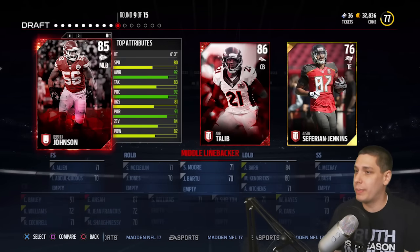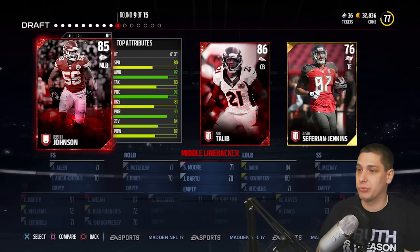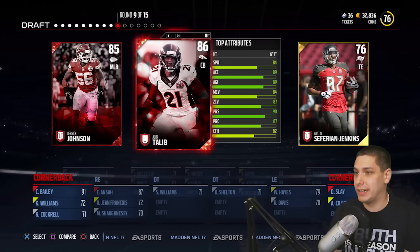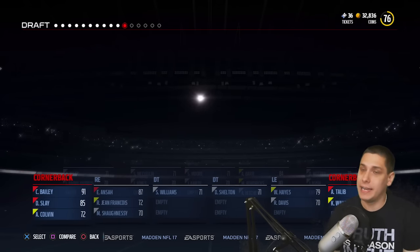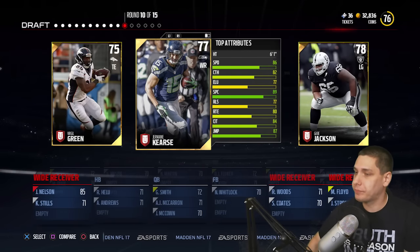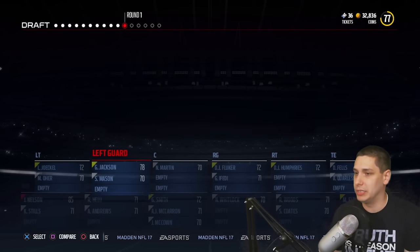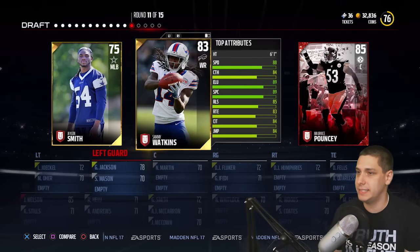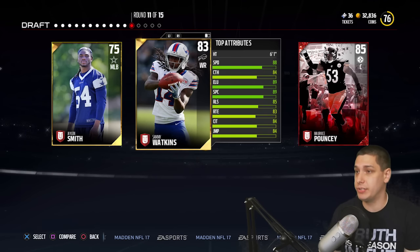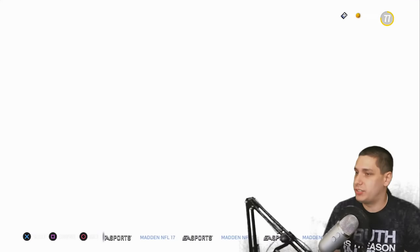We could go another cornerback here because Derek Johnson is really not that good — only 80 speed at middle linebacker where I have to user control him. A lot of people pass in this game, so I run a lot of nickel defense. Let's go offensive line — got to make sure we can run the ball a little bit. Jalen Smith is a good option for me in the middle. Sammy Watkins is a really good receiver too, but we've already drafted two receivers. Going with Jalen Smith.